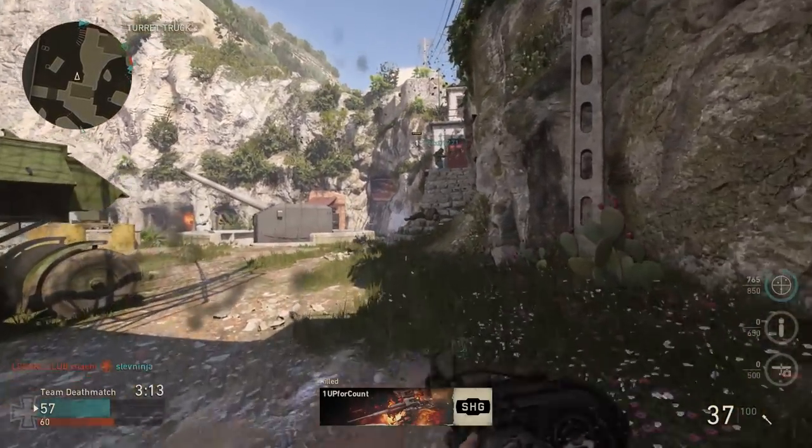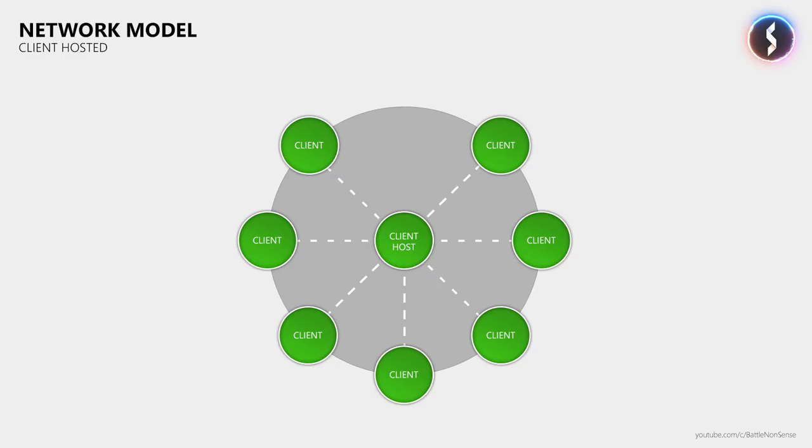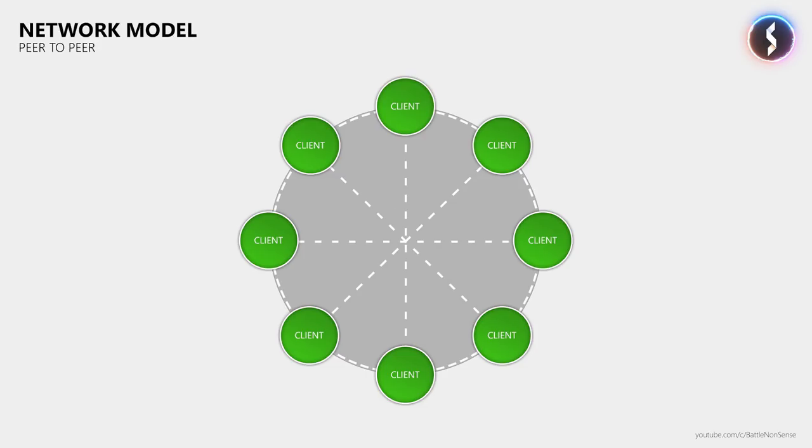First of all, what kind of network model does this game use? In the past there were Call of Duty games that used just the dedicated server network model, while others like Infinite Warfare used both the dedicated server model and the client hosted or listen server model, where one of the players is also the server. It's important to understand that the client hosted model is very different from the peer-to-peer model. The only area where Call of Duty games use peer-to-peer is for voice over IP, but more on that a little bit later.